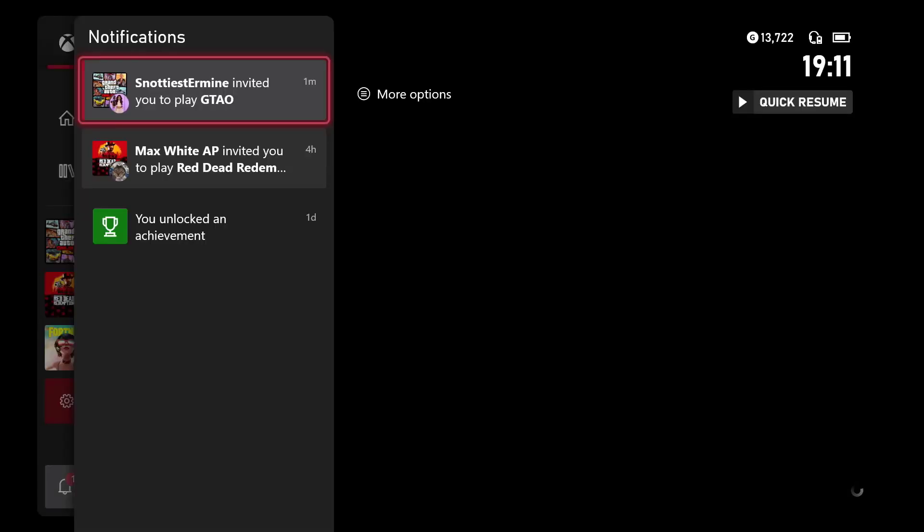He's going to start up one of these jobs and then he's going to send you an invite. As you can see, I have an invite — go ahead and accept that. You don't need to wait any alert, just go ahead and join the job.